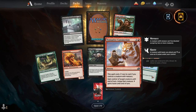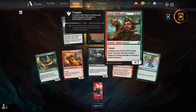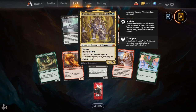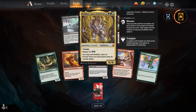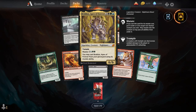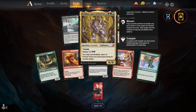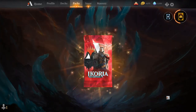Flycatcher Giraffid, Pyroceratops, Boot Nipper, Tentative Connection, Plummet. Proud Wildbonder, Bastion of Remembrance, and our rare is Brokos, Apex of Forever. For two, a black, a green and a blue, you get a legendary creature, Nightmare Beast Elemental. It's a 6/6 with Trample. You can mutate for two, a Dimir Hybrid and two green, and you may cast Brokos, Apex of Forever from your graveyard using its mutate ability.